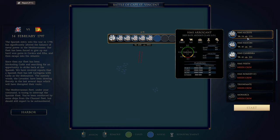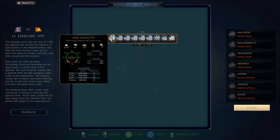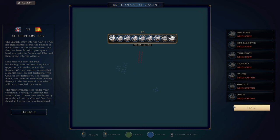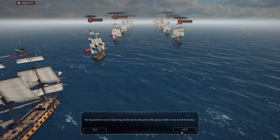We need all hands on. We don't quite have enough crew, but we have enough ships ready to go. The Battle of Cape St. Vincent is actually where John Jarvis earned his title as the first Earl of St. Vincent. The Spanish fleet wasn't expecting a battle and is still split into two groups while we are in full formation.